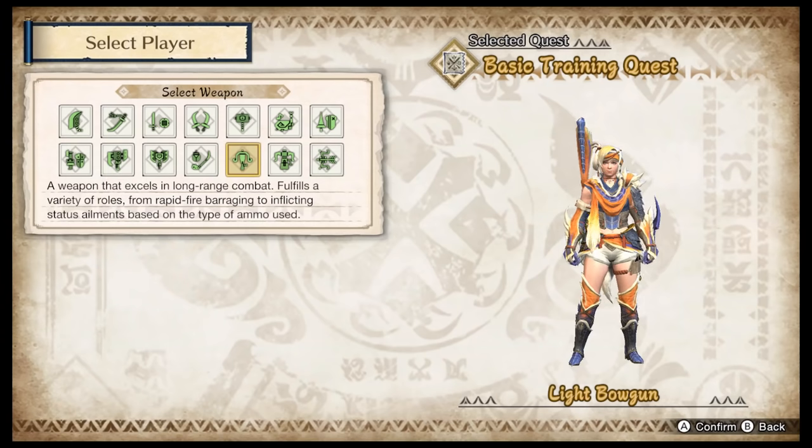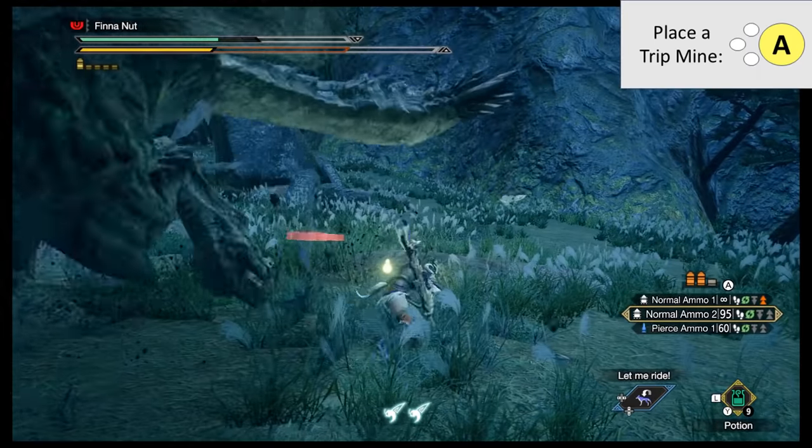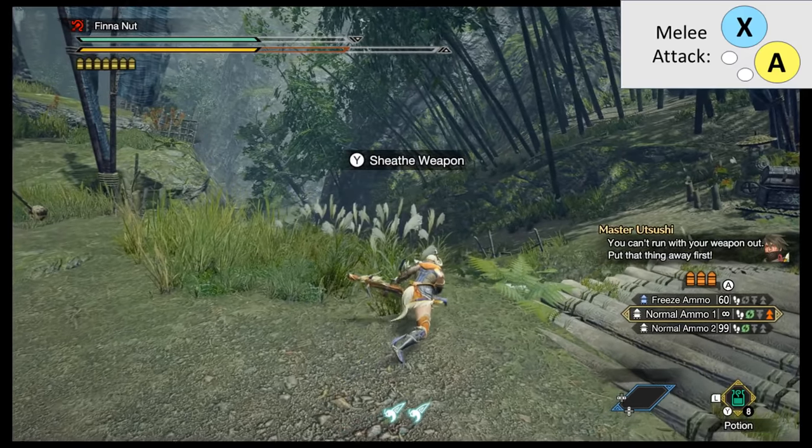Light Bow Gun — ZR is fire, hold ZL to aim, X is reload, or just keep trying to shoot with ZR and it'll auto reload. A is place a trip mine — you can place them and they'll damage any monster above it. X and A is the melee attack. That's pretty much it — just shoot them.